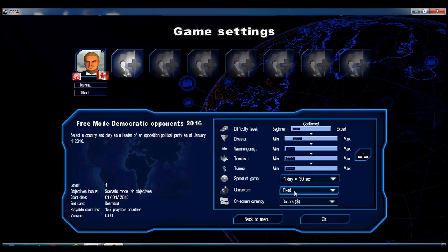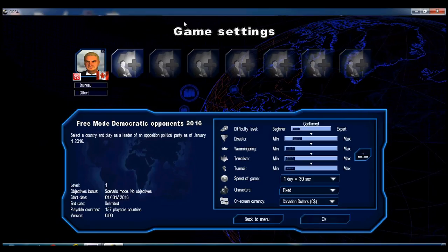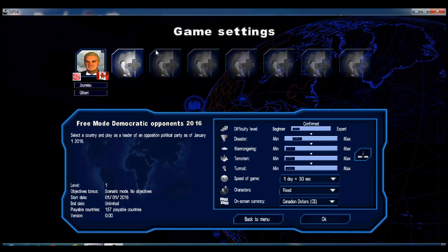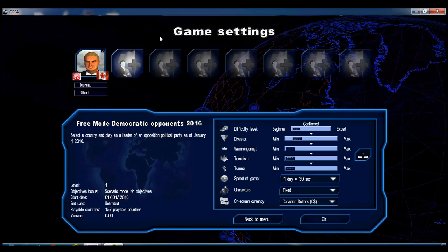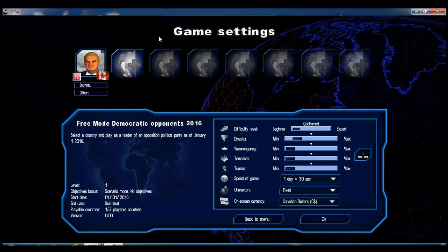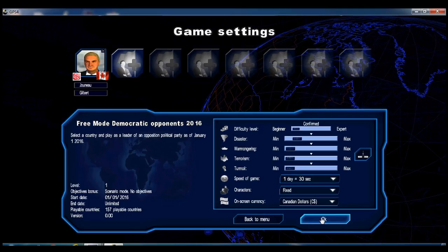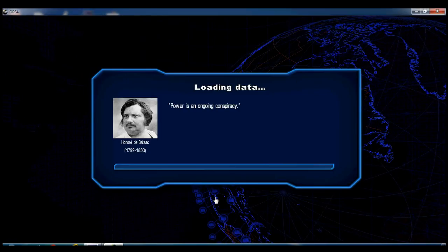Fastest speed, fixed characters. We need Canadian dollars. I don't have the greatest computer in the world, so sometimes things will be slow. I'm going to make cuts during my videos, so if you notice cuts or jumps in the background music, I am going to cut. I'm going to start the game now. 'Power is an ongoing conspiracy,' according to Honoré de Balzac. I'm going to cut now and I'll be right back.